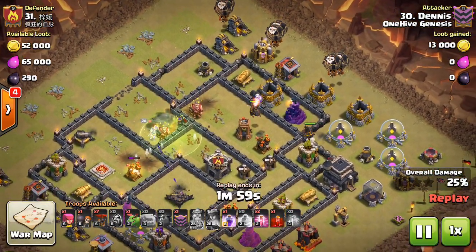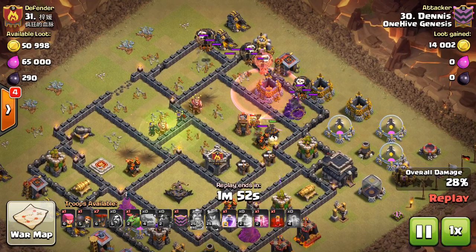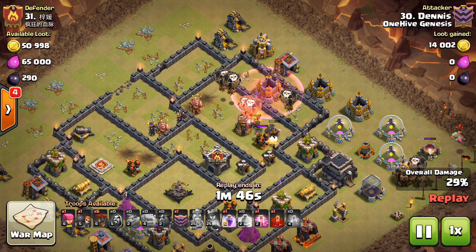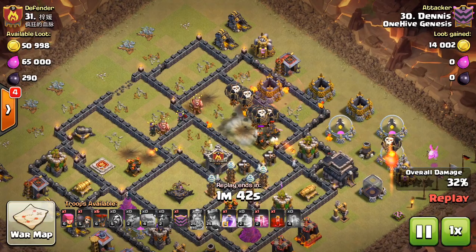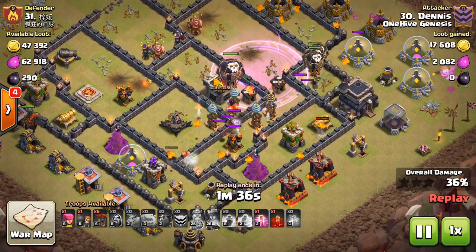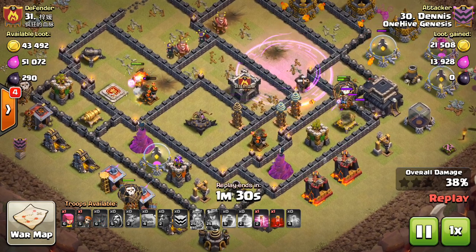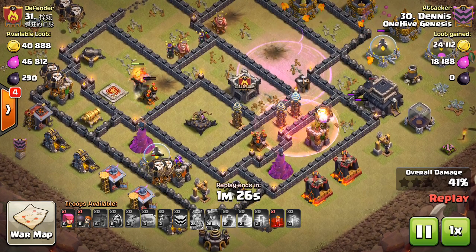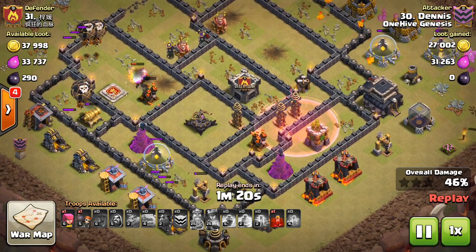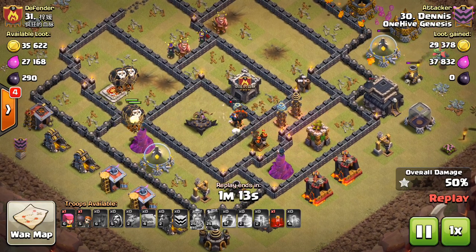He comes in with the Laloon part of the attack, hitting those first two air defenses, hits a few seeking air mines, but everything's kind of going okay. The balloons are going to take a while to get in there, so the Lava Hounds are taking a decent amount of damage — but these air defenses actually aren't maxed, something to keep in mind. This is the first attack, so he doesn't know there's a Tesla farm there. He should have deployed that Lava Hound on the bottom air defense near the Teslas, but the balloons all died to that air defense and Tesla farm, and from there the attack falls apart.